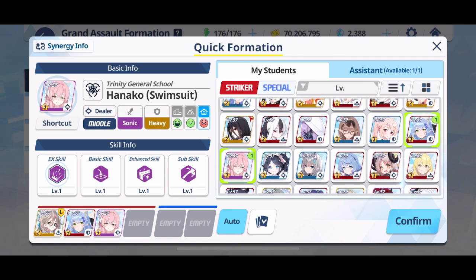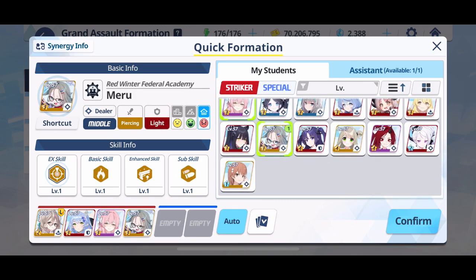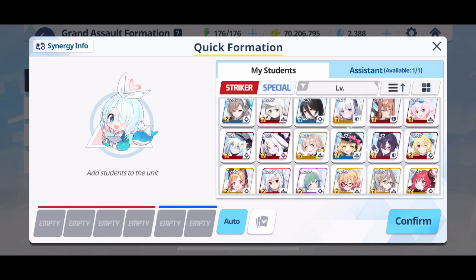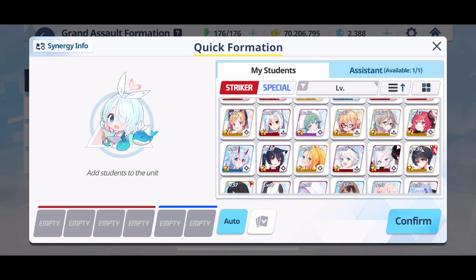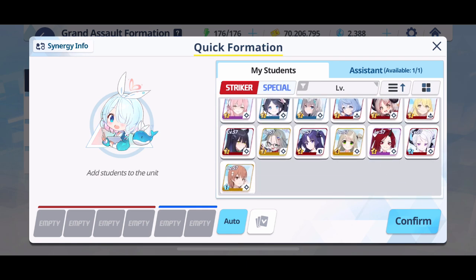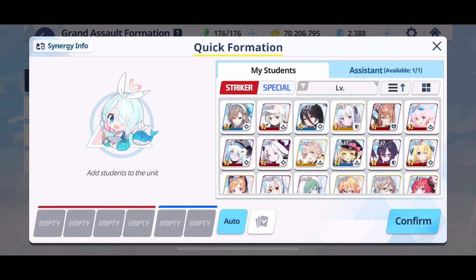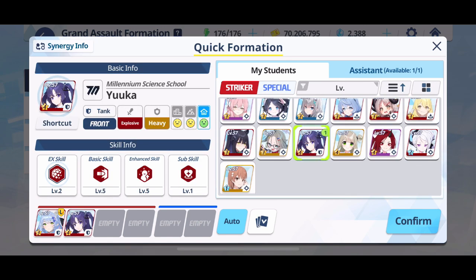There are units that are common across all types. For debuffers, we're looking at Noah, Akane, Azusa, Mine, Rieza, Hanako swimsuit, Izuna swimsuit, Mina, Meru, Kirino, Miyoko swimsuit, and Saki swimsuit. These are very, very good debuffers, so they're going to be good across the board. Generally speaking, you will use these units in pretty much every single party regardless of damage type, largely because they have easily accessible AoE debuffs that you're going to want to apply on the striker side.